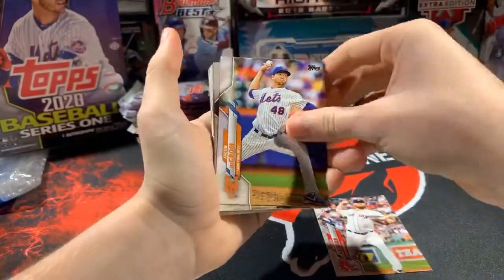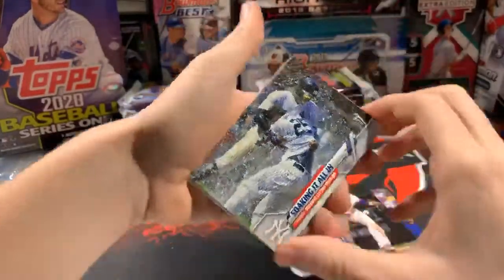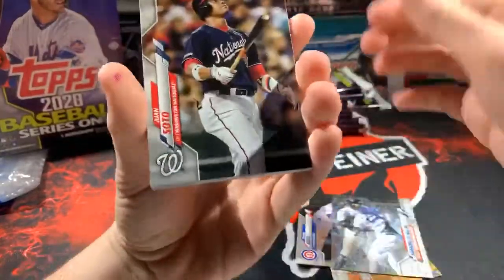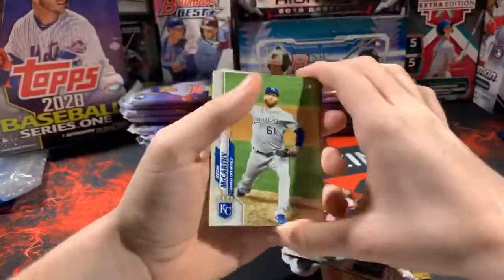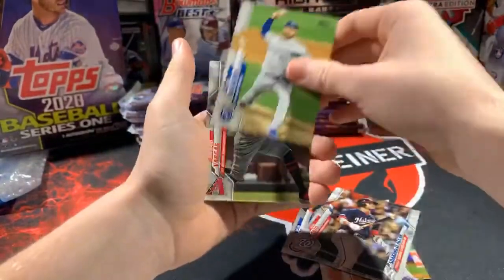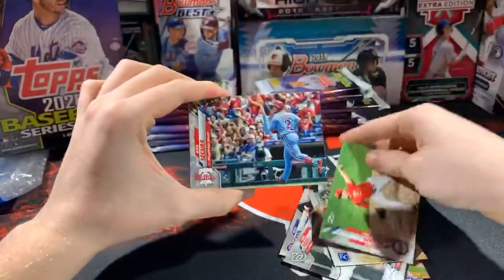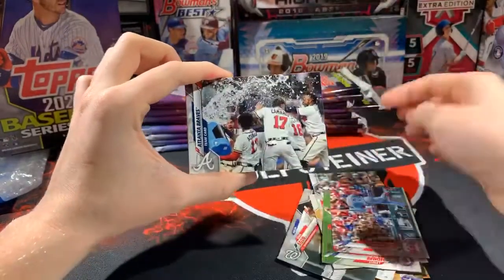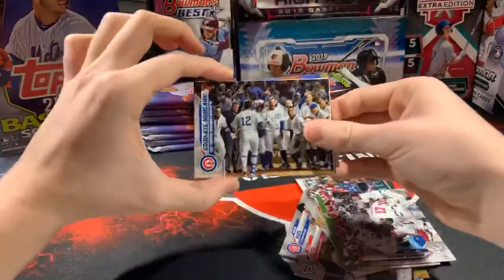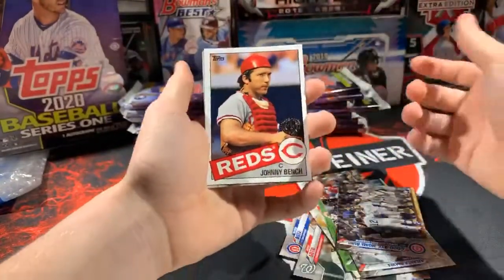Jacob deGrom, nice David Bote, soaking it all in with the Yankees — that's a nice card. Juan Soto! There we go for the Nationals. Who has the Nationals in this break? I'm pretty sure that's one of the random teams — Washington Nationals, that's going to Kenny. Very nice. There's a Lewis Thorpe rookie, Jean Segura, Atlanta Braves team card — that's a nice one right there. Goodbye home run, the walk-off. Here's a Johnny Bench insert for the Reds.